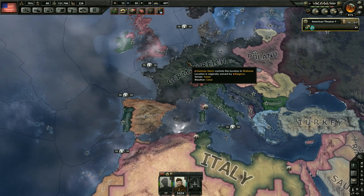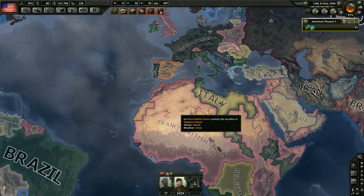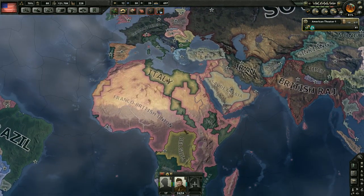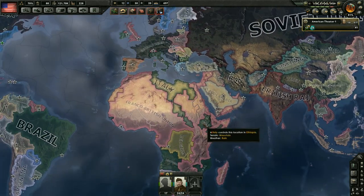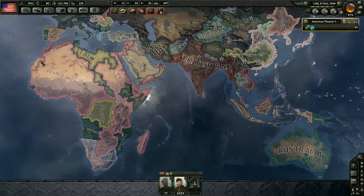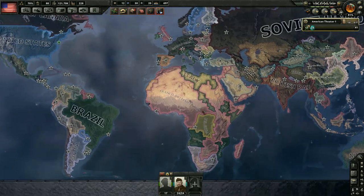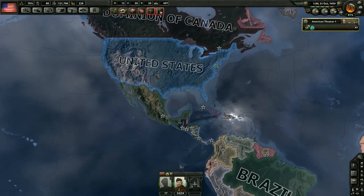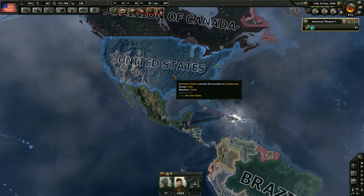They very quickly defeated France. We have the Franco-British Union here, which is really cool because I've never seen this before in all my time playing this game. What's nice about it is that it's combining the French and British lands so that Britain can make use of all the French lands. I like that this event is in the game and happens so rarely — it's like a real gem when you discover it.